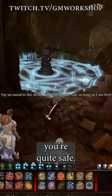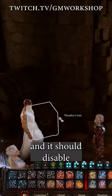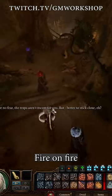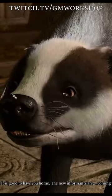If Jaheira's with you, you're quite safe. Otherwise, you can remove the box from the pressure plate to disable all the traps. Alternatively, you can shoot ice on ice, lightning on lightning, fire on fire, and poison on the green one.